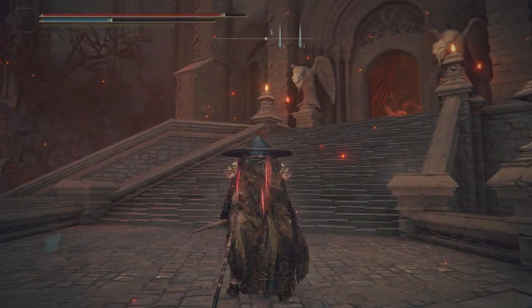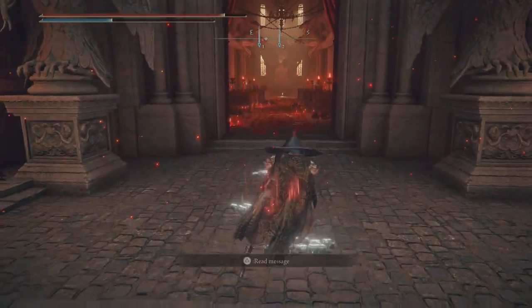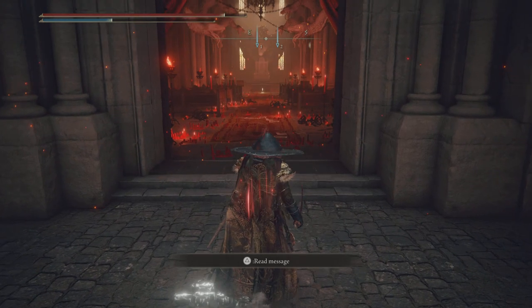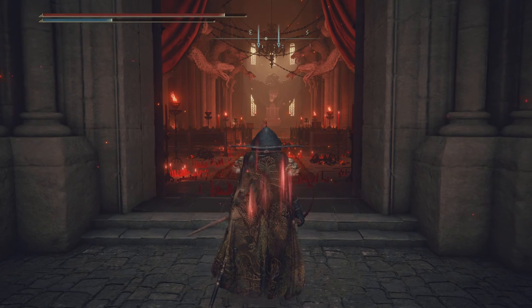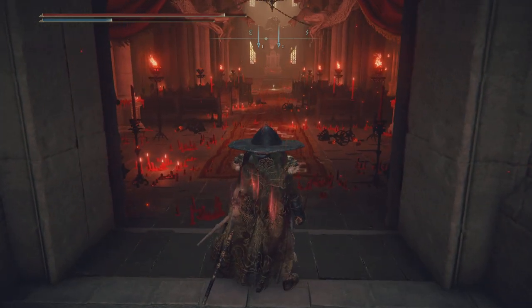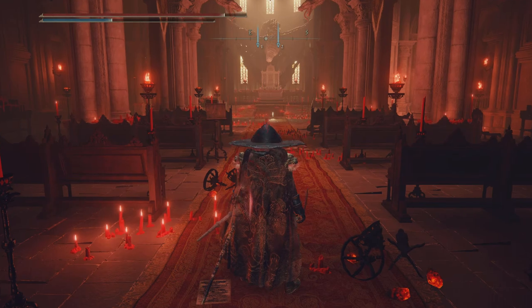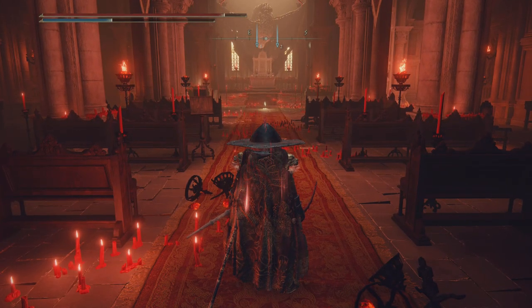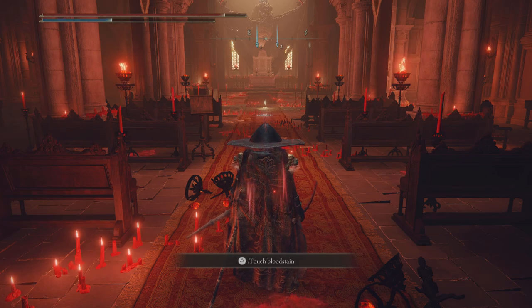Now since I already killed the Godskin Noble, he's not going to be there for me, so I'll explain the best I can. You can see that golden shimmery wall you get before you enter a boss room. Your first time coming to the Godskin Noble, go ahead and enter. You can fight him normally, maybe kill him naturally, or you can just let him kill you. When you die you'll respawn back at the first spot in the Volcano Manor area.